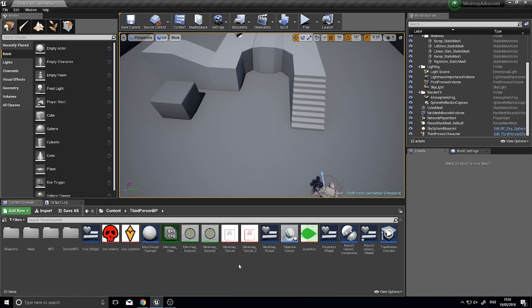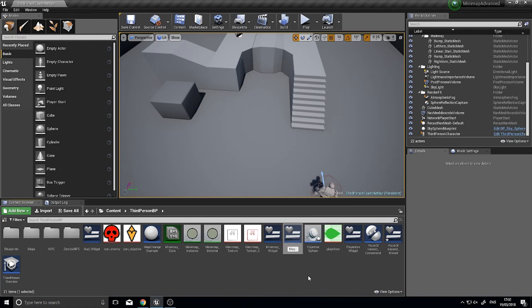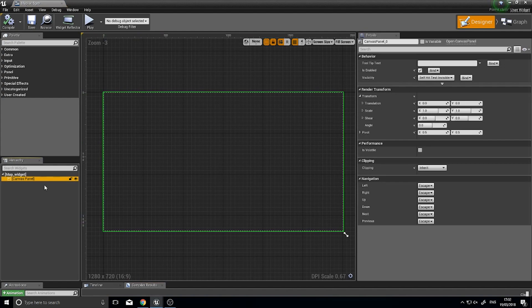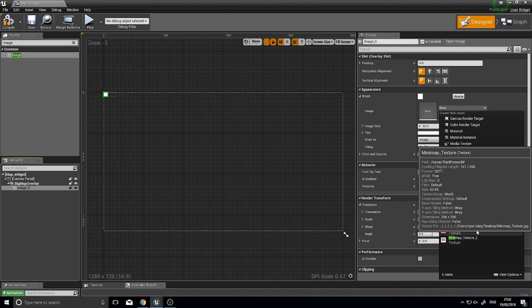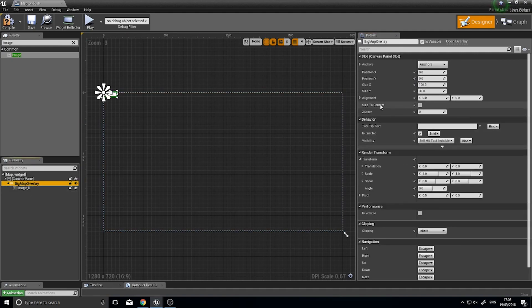All that is basically another widget. Go into create a new widget — right-click, User Interface, Widget Blueprint — and call it 'Map Widget'. Open it up. It'll have a canvas panel; inside that we'll add an overlay. Call this one 'Big Map Overlay' and make it a variable. Inside the overlay, add an Image and use the minimap texture — the same picture we already have. Change the size to 1000 by 1000 — nice and big — and make the overlay size to content.